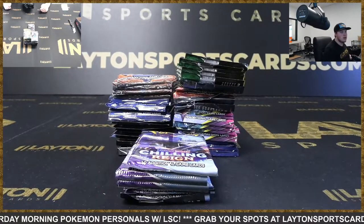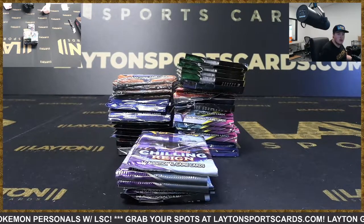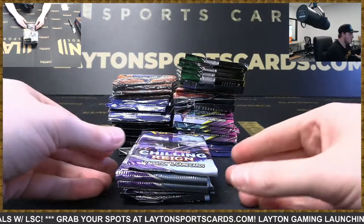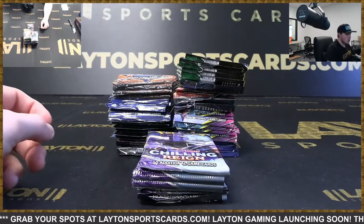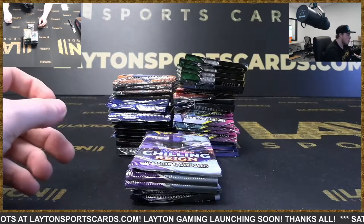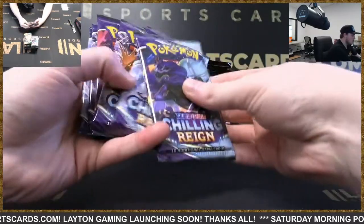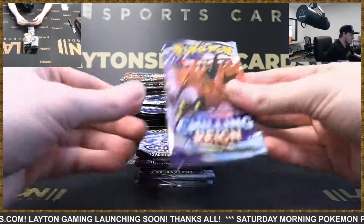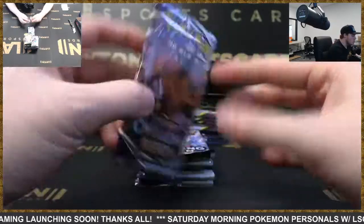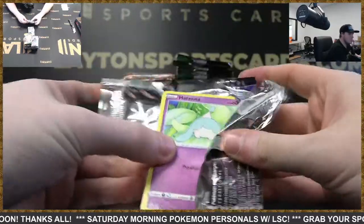Hey, how's it going everyone, Caleb here with Lane Sports Cards. This time for Justin M we've got six new building bundles and five Charizard chasers, so we've got a pretty big one here for Justin. Good luck on this. Why don't we start with the new building bundles — six packs of five different sets. We're going to start out with Chilling Reign, so we got six of these packs. Good luck Justin, let's find something nice here to start the day.